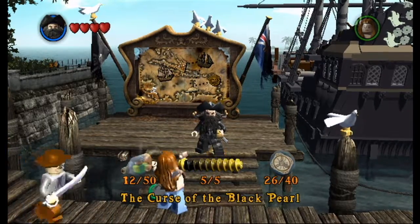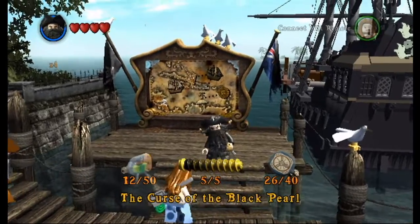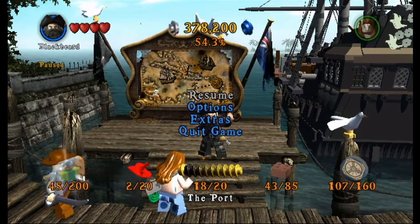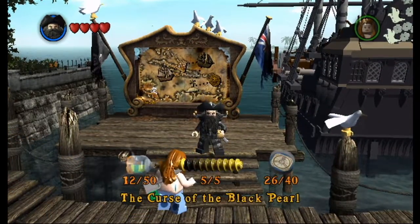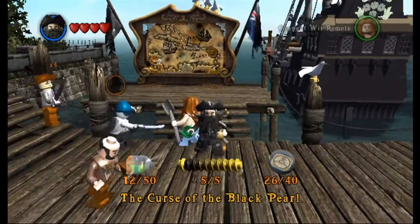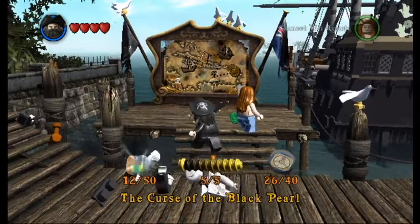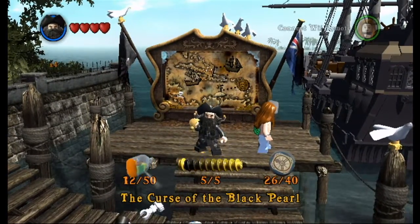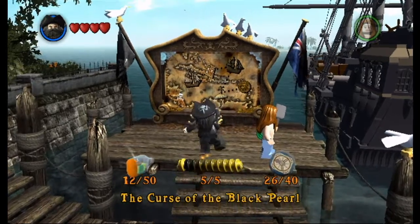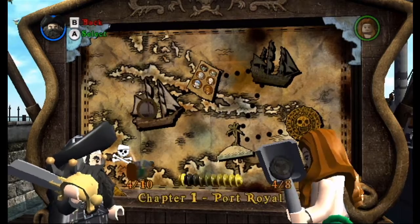Welcome back to another LBA episode of LEGO Pirates of the Caribbean, the video game. Last episode, we began LEGO Big Adventures — which is what LBA stands for — and kind of got a good start. We got two multipliers, which is doubling, so it's times four. We found a few characters, found all the red hats, and the multipliers. The multipliers are gonna come first, but since I'm low on studs to look for, we're gonna start doing the levels.